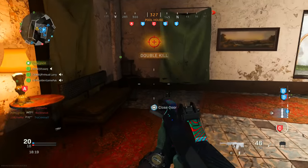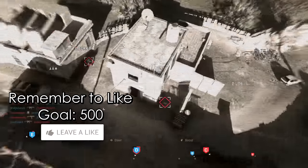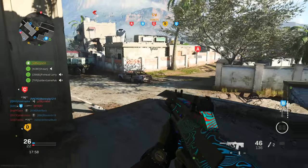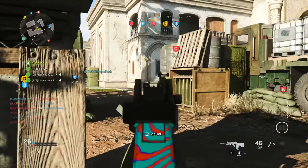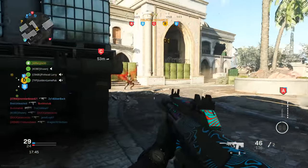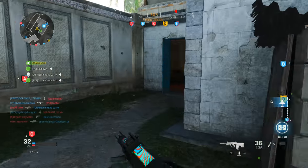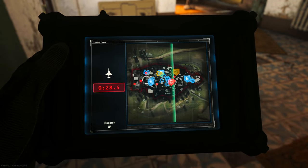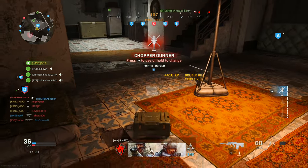Besides less skill-based matchmaking, Ground War has a lot of streak potential, especially calling in a Chopper Gunner, VTOL, or Gunship. It accommodates various playstyles, and once you put enough time in, you can learn where campers set up and predict those areas. It also accommodates rushing — you just need to learn map navigation. Snipers become manageable too once you identify their sight lines and avoid them.